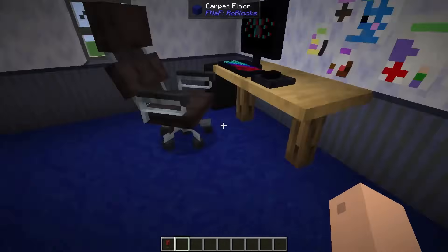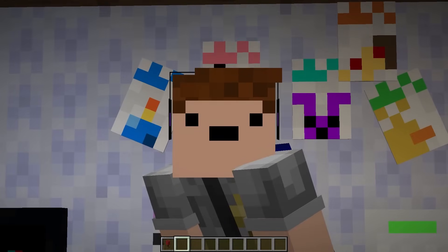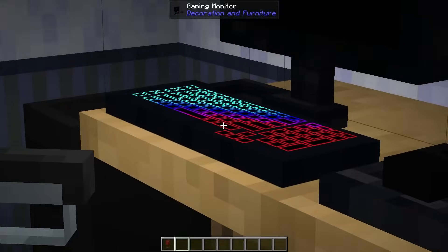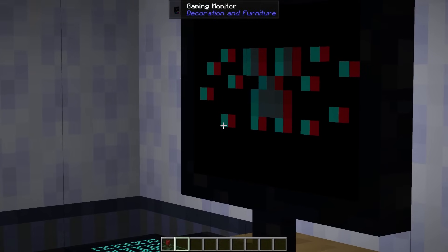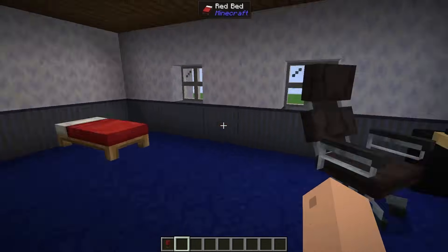I actually made him into a gamer. I didn't realize that this gave off light, but it's really funny, because it prepares him — if Mike left and is Mike Schmidt from FNAF 1, then this is just preparing him to sit in front of a computer for a few hours every night to survive against people that want to murder him. So hey, that's pretty cool.